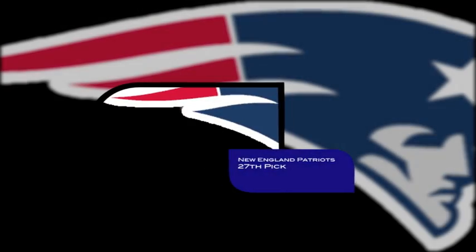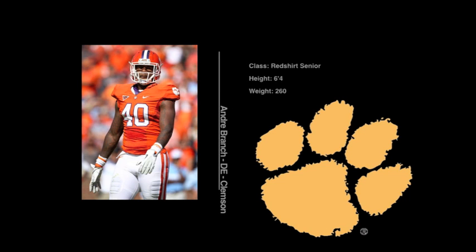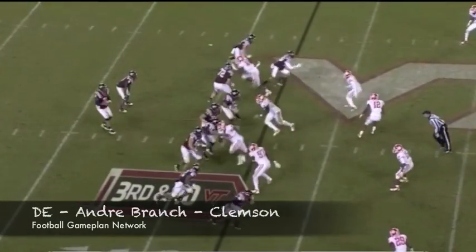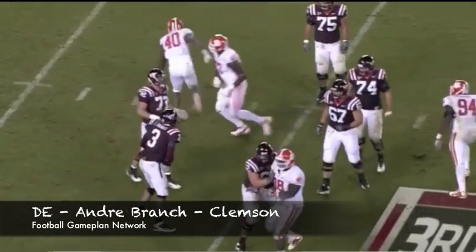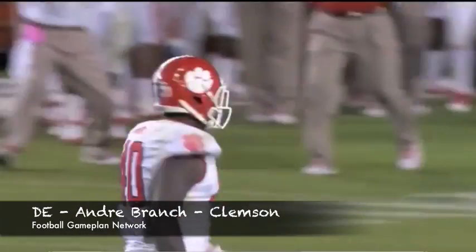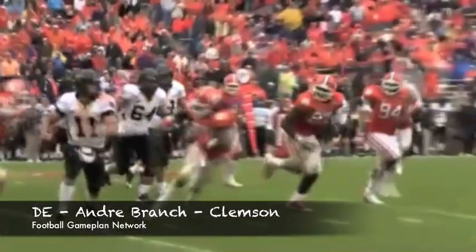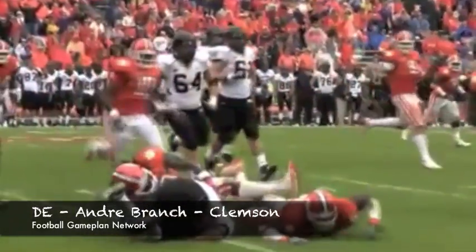The Patriots are on the clock, and this pick comes from the New Orleans Saints with the trade they made last season. Andre Branch — defensive end out of Clemson. This guy has tremendous burst right off the line of scrimmage and great closing speed. When you evaluate a defensive end prospect, you look at closing speed to the quarterback and how they can flatten once they get past the tackle. He does a great job of that, and the Patriots need a much-needed youth movement on that defensive front.